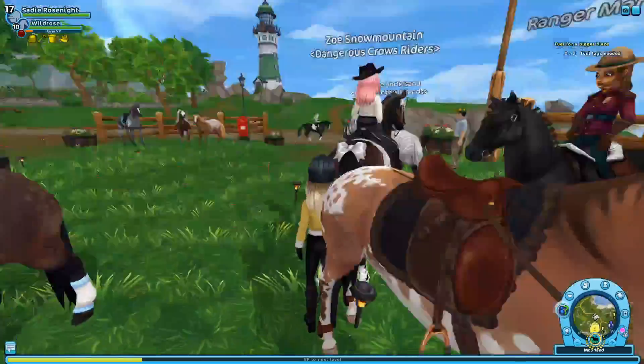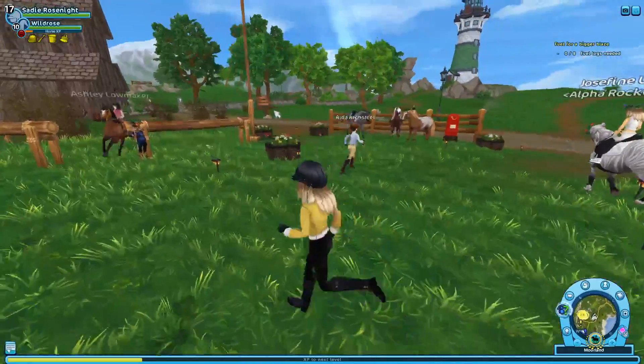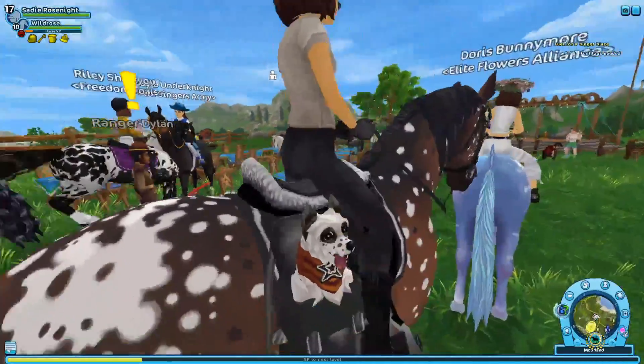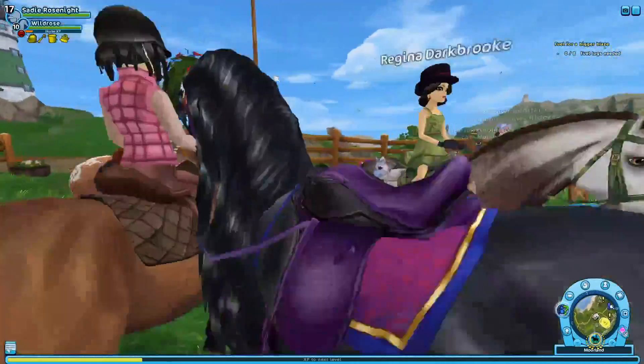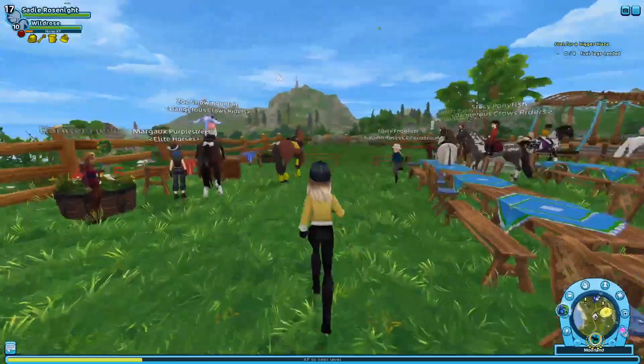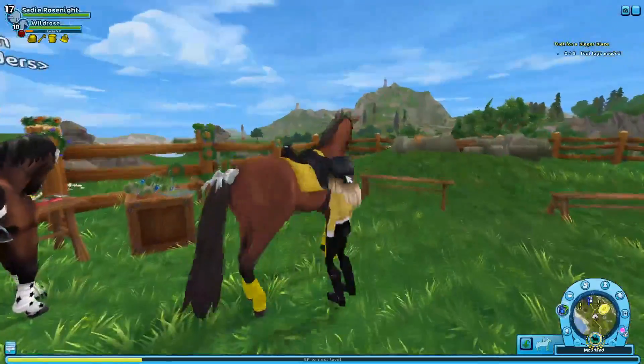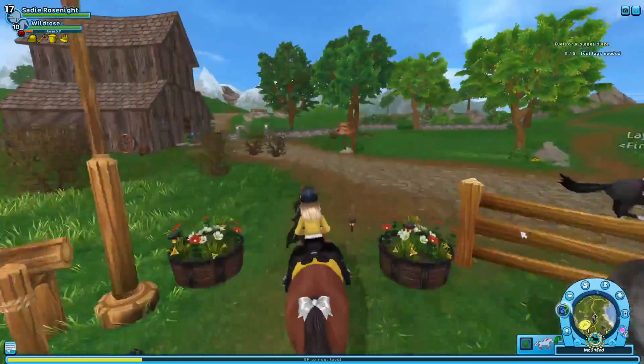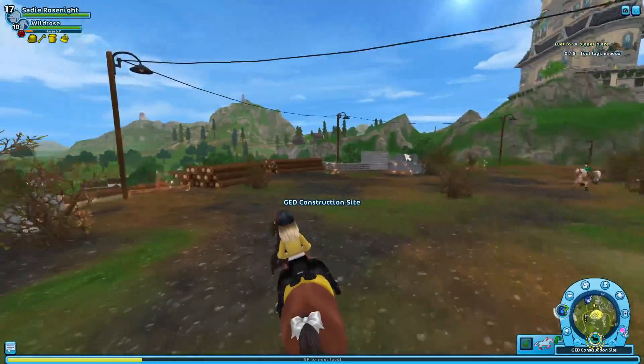I thought mine was there but it wasn't. You can look at the mini-map but it's saying it's here. Oh there we go — see, advice: if you go somewhere, dress your horse in a colorful color like yellow so you can see it from afar. So where did I need to go again? We're at the DED site, okay.